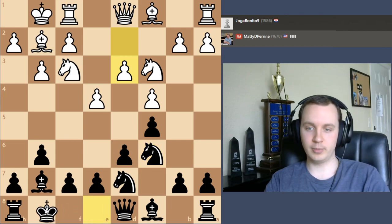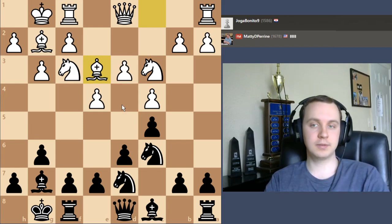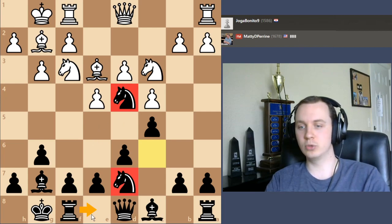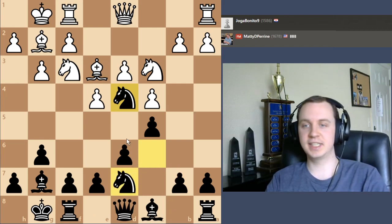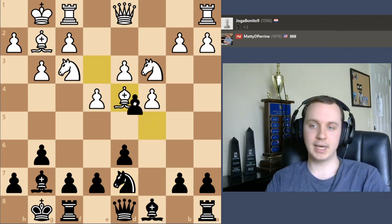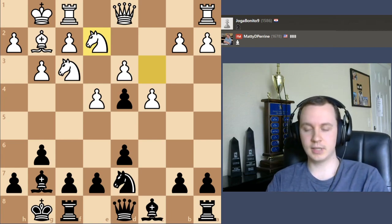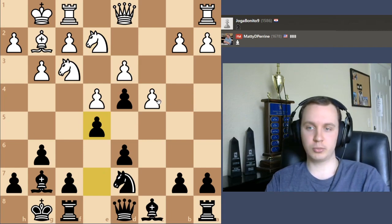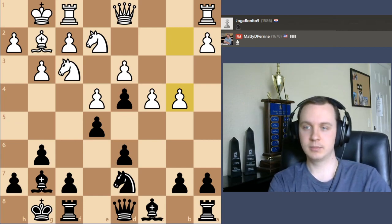When white plays bishop e3, I probably don't want to let white play d4 safely. I could make a move like knight to d4, but I kind of like the way I did it in the game, because in order to have the knight aimed towards d4, I'm going to have to play knight f8, knight e6 anyway. A little bit of the difference is that white does have the ability to take the knight — I take back with the pawn, the knight moves, and white gives me doubled pawns. I do get the bishop pair, but it's not really an open position yet.